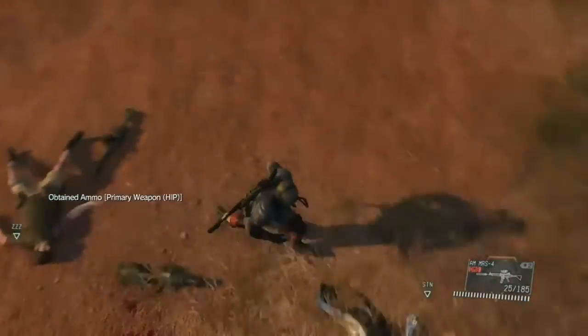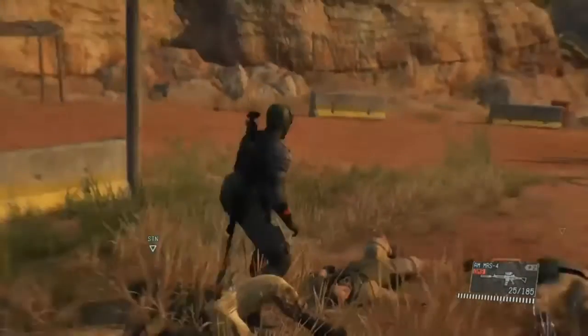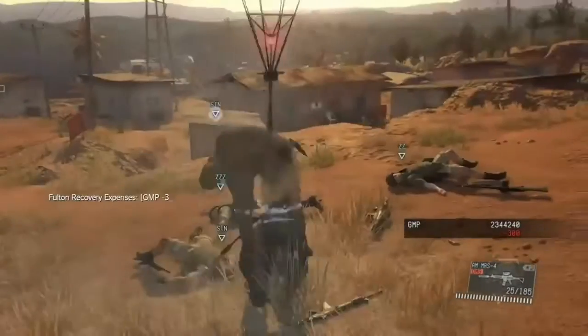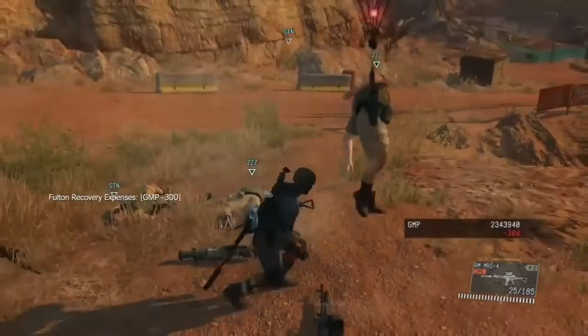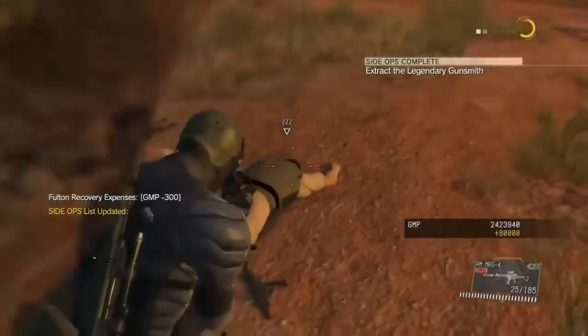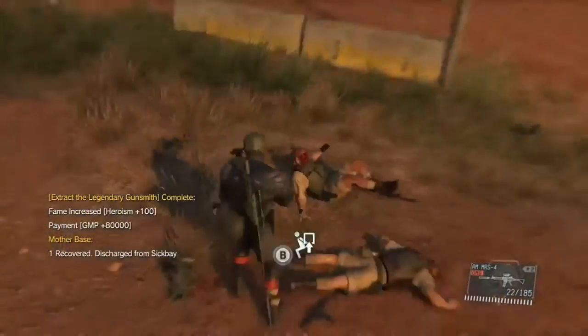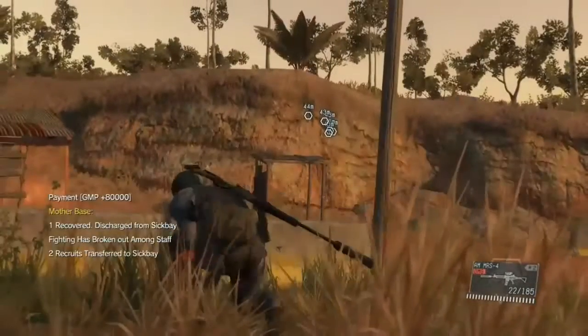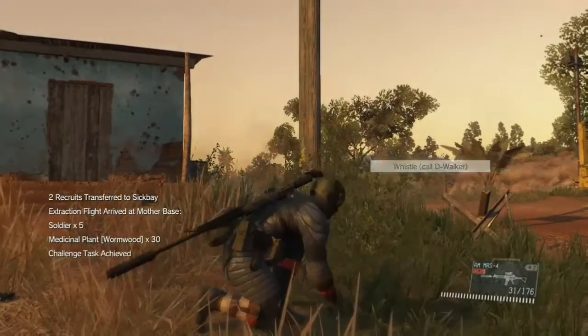Mission target knocked out, threat knocked out, securing mission target — nobody's around. He went up. Mission's complete, got my elite. Knocking these two out just to make sure they don't wake up while I'm finishing up. Hope you guys enjoyed this video — this is another solid Metal Gear Solid V: The Phantom Pain. My name is freeform64. For more pure gaming, make sure to subscribe.